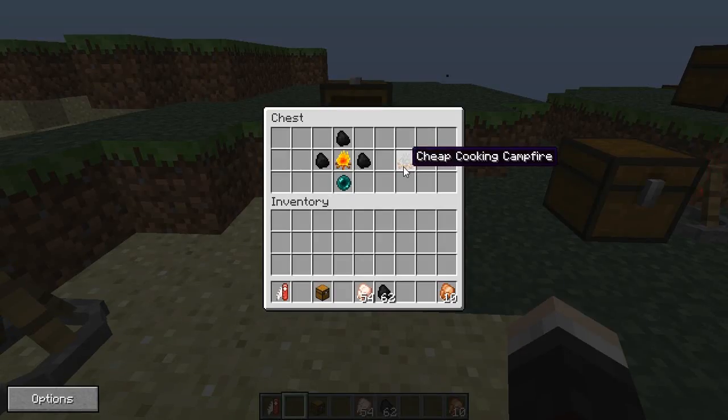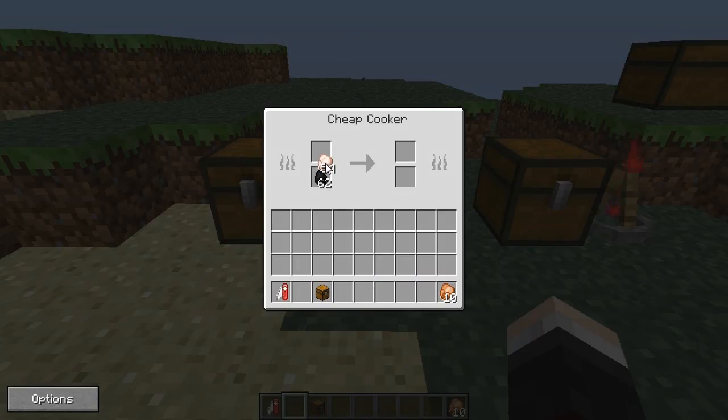Up next we have the cheap cooking campfire. This one needs three coal, an ender pearl at the bottom, and a campfire in the middle to craft it. The cheap campfire has a GUI where you put coal in the bottom and chicken at the top to cook as normal. This is your cheapest campfire but it only has a 25% chance of your item actually making it through the cooker, even when it's fully cooked.